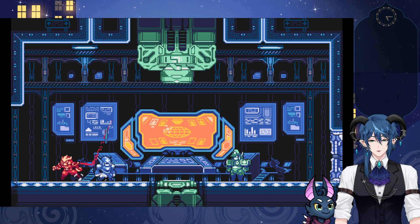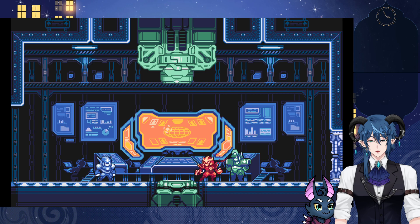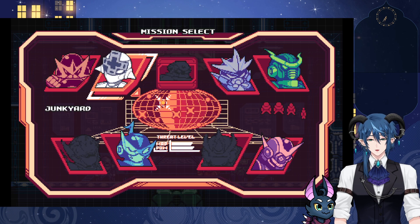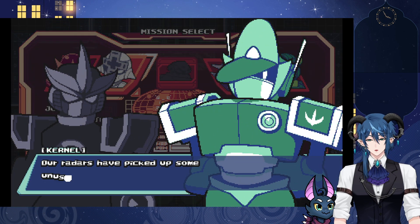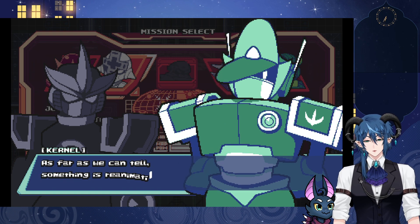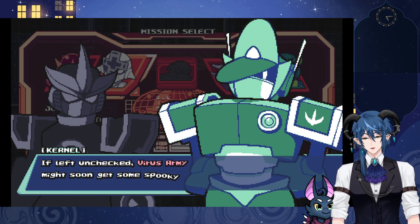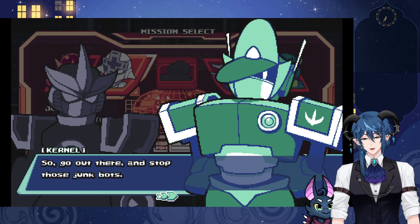I know there are all those special moves we can learn, but we'll check that later. Right now I'm fine with just using the punch. We've got more available missions — let's see what we want to go for next. Our raiders have picked up some unusual activity at a nearby junkyard. As far as we can tell, something is reanimating various junk there. It suggests the presence of Trace, one of the rebel circuits.